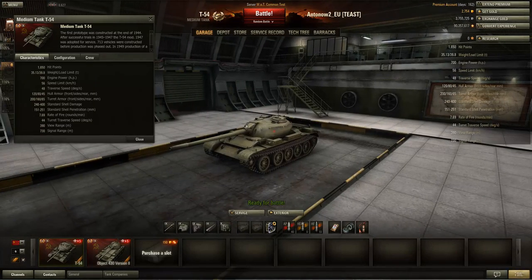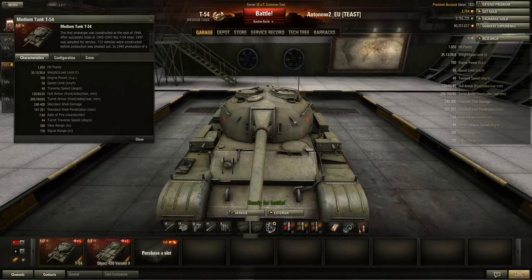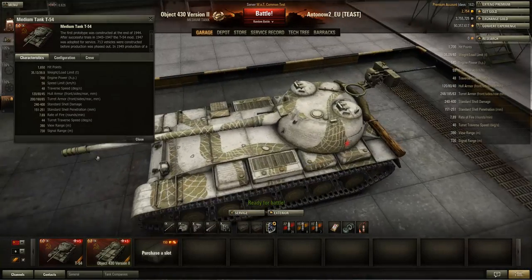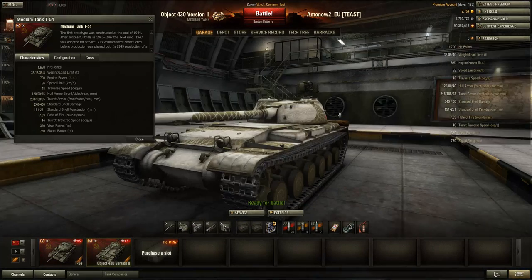Even at the front, if you're facing something like an Object 268 or one of the other tier 10 tank destroyers, they'll pretty often be able to put a shell through your turret armour right next to the gun mantlet on the T-54. On the Object 432, that usually won't happen. The rear armour is just as bad as on the T-54.